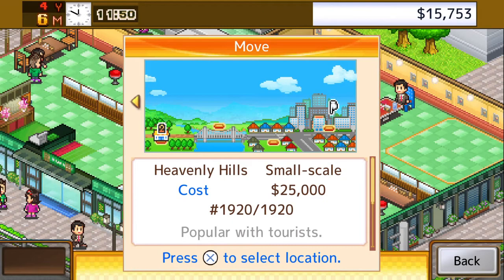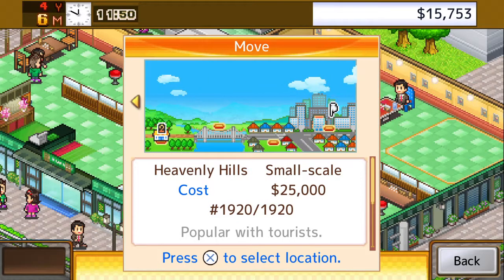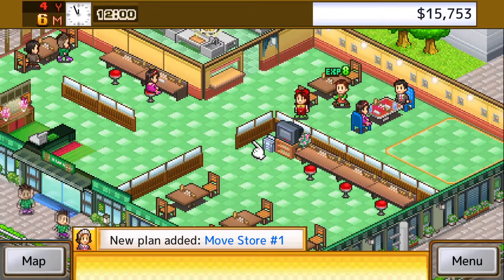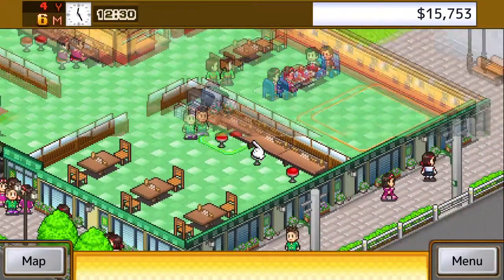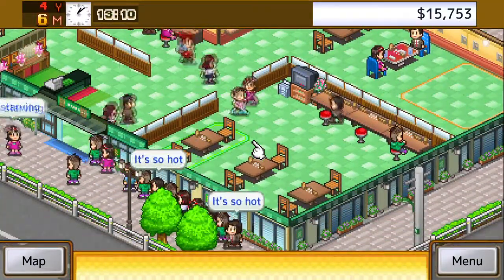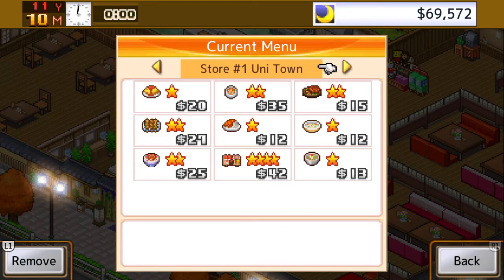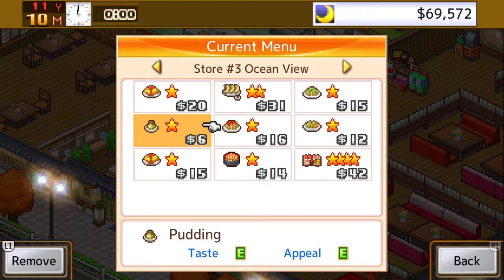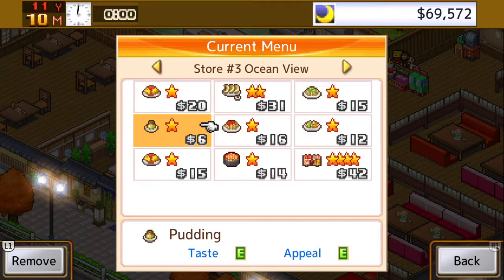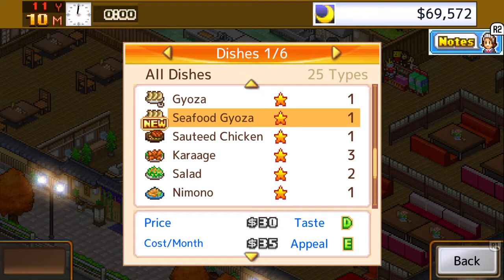The other way to increase popularity is through something called plans, split into three or four different sections. One involves ad campaigns you can run to bring in new clientele, but you need to unlock these by appealing to the base level of a certain type of character. For example, put in loads of red tables that appeal to the elderly and housewives; once they're interested, they suggest a radio ad, the plan becomes available, you select it, it takes about a month's gameplay cycle to kick in, and then you get a boost in that popularity.